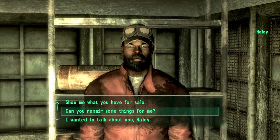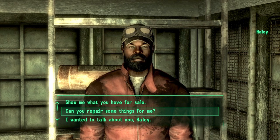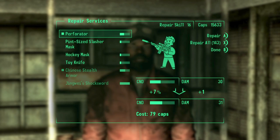Now we're going to perform the infamous Haley's Repair Glitch. This glitch is simply that when we go and select something to repair and select the repair option, you will notice that he has a repair skill of something — in my instance he has a repair skill of 16.